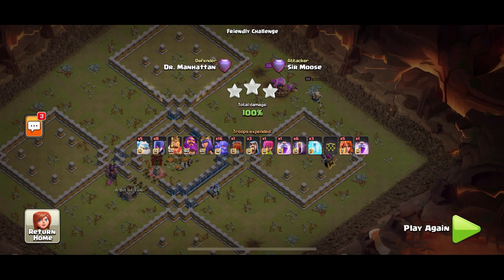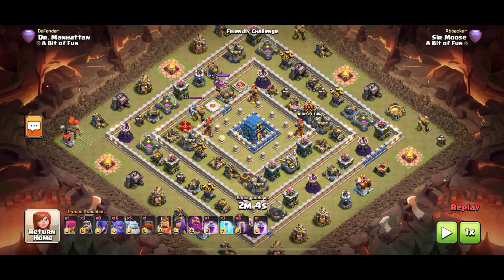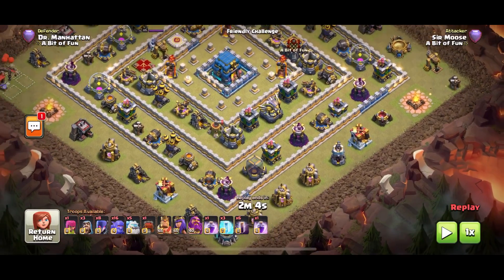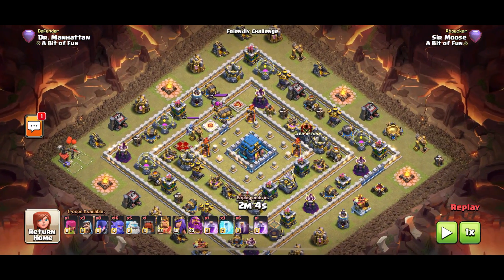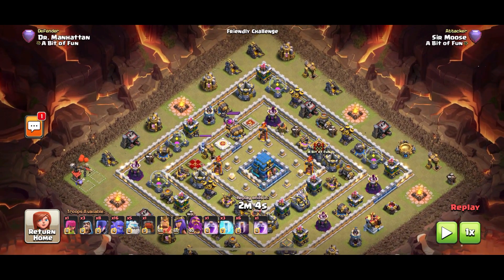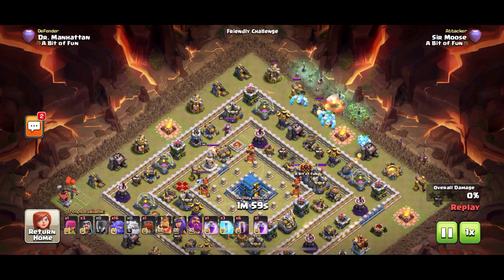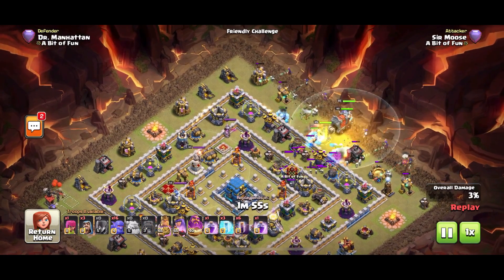Next up — this centralized town hall base. This is one of my favorites, it's a really tricky base. If you use it in the legend league, I get loads of one-star attacks against it. Against this base I like attacking from the right hand side. I'm always going to be honest — I don't always three star this base, but I do get high two-star percentages and some three stars. It depends how your troops split, because this base is pretty good against bat spells.